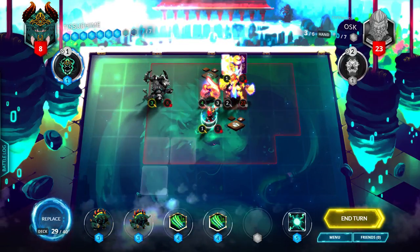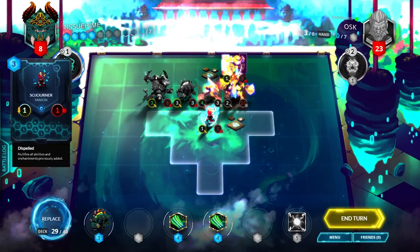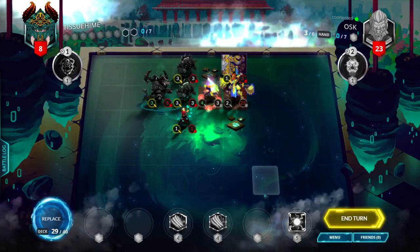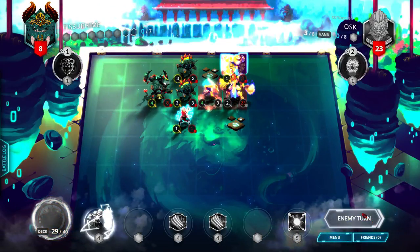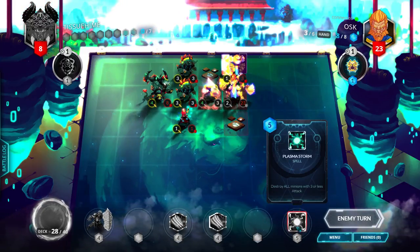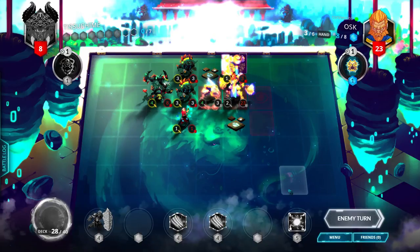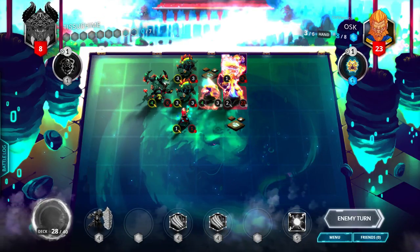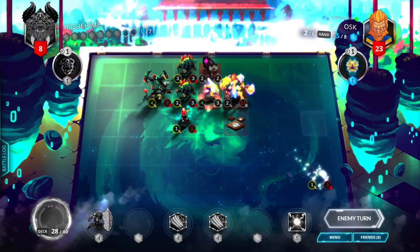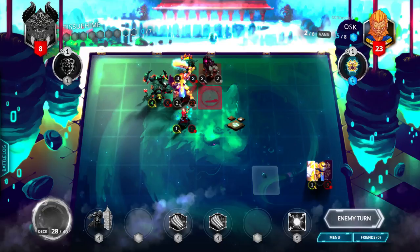I'm going to move back one space and play some blockers maybe. I guess that's a thing I can do. Then next turn maybe do a provoke to stall. I can't use that because his only creature right now has four attack and this destroys three or less. That's got a trait. Provoker got repulsed so...